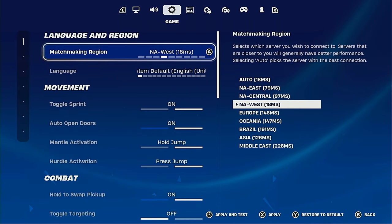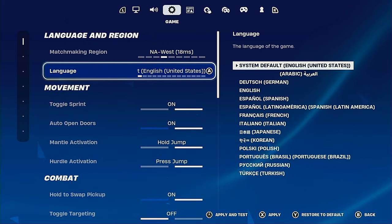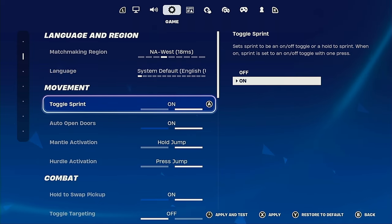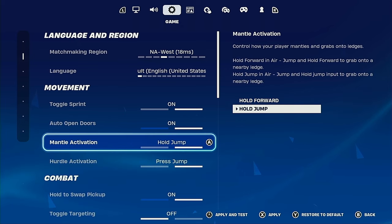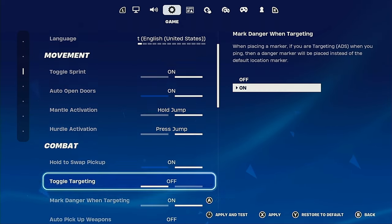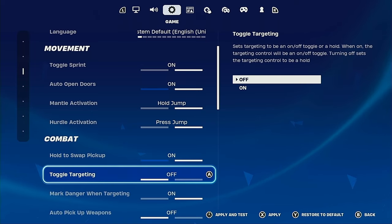Here we've got some game settings. I've got NA West, 18 milliseconds. Toggle Sprint — make sure you have that on. Auto Open Doors on, just for convenience. Mantle Activation and Hurdle Activation — you can have those as whatever. It's just nice for convenience; it's the little things in life.